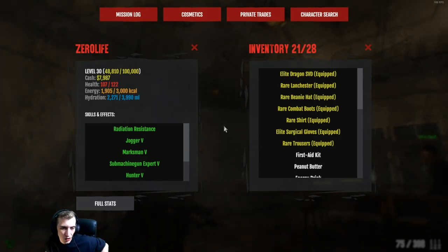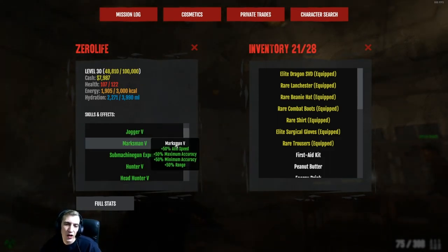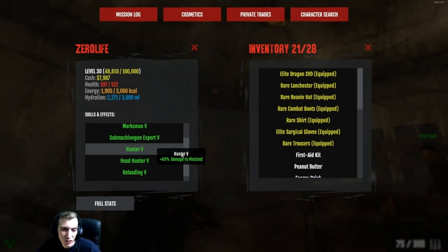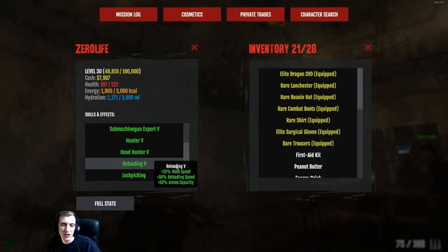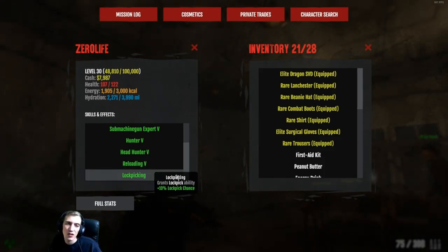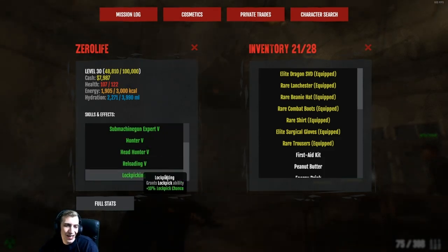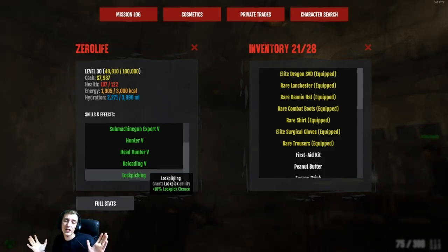So your skills — start off with that. Me personally, I always have Jogger because I think Jogger is way better than Sprinter. You want Jogger 5, Marksman 5 — that's Aim Speed, Maximum Accuracy, and Range. Submachine Gun Expert 5, Hunter 5. If you're a boss hunter — I am a boss hunter — so I have damage versus mutated, Hunter 5, Headhunter 5 for the plus 25% headshot damage. Then Reloading 5 for the 25% walk speed, 50% reload speed, and mainly the plus 50% ammo capacity. I also have Lockpicking 1 because I'm prestige 1 and have that extra skill point. If I wasn't prestige 1, I'd probably go one less on Reloading and put that into Lockpicking, because Lockpicking is a great perk.